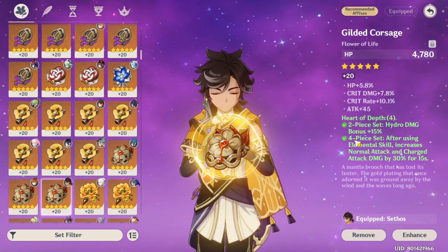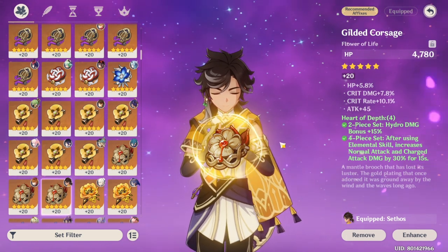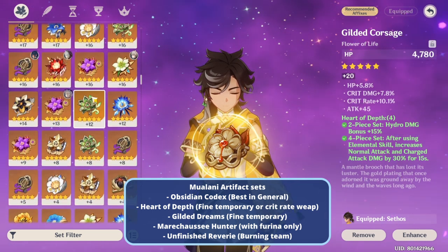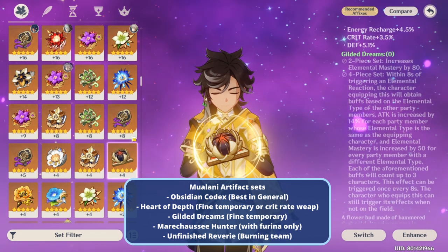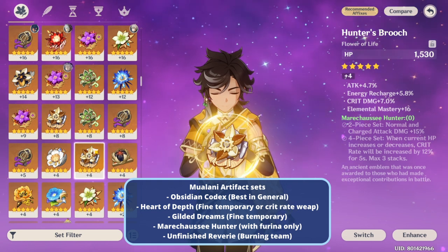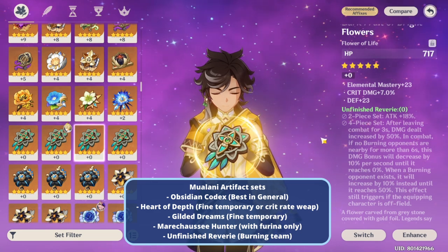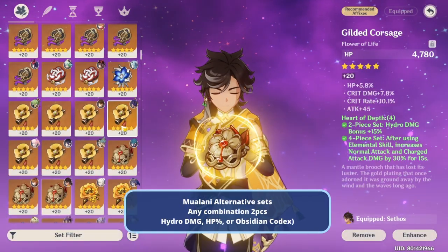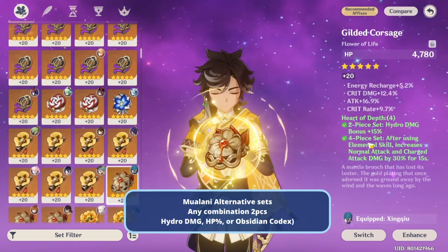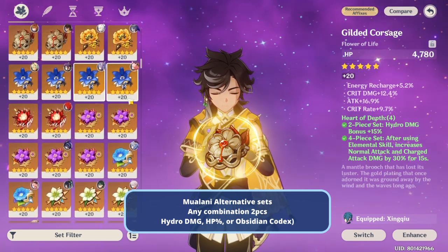You can use Heart of Depth as a day-one temporary set. Other temporary options include the elemental reaction-based Gilded Dreams — fine if you don't have Obsidian Codex yet — the Hunter set if you pair with Furina, or Unfinished Reverie if playing a burning team with Emilie. If you don't have any solid 4-piece set, you can go with a 2-piece HP bonus plus 2-piece hydro damage bonus like Heart of Depth. You can also mix and match two pieces of Obsidian Codex with another set.